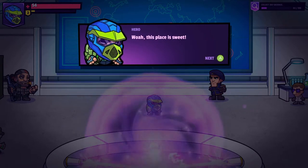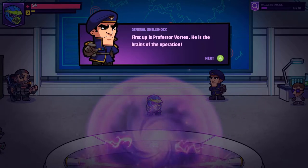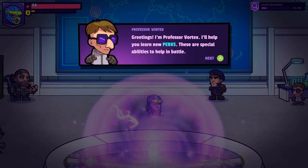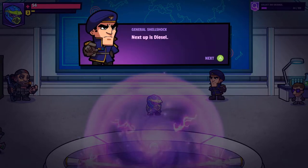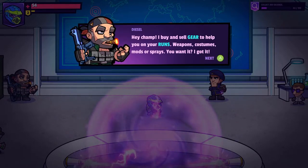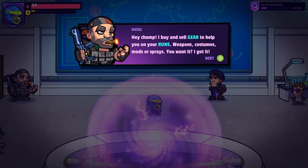Welcome to HQ. Whoa, this place is sweet. Let me formally introduce you to our team. First up is Professor Vortex — he is the brains of the operation. He'll help you learn new perks, which are special abilities to help in battle. Next up is Diesel — he buys and sells gear to help you on your runs: weapons, costumes, mods, or sprays.